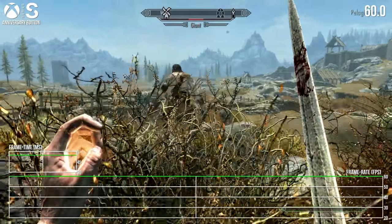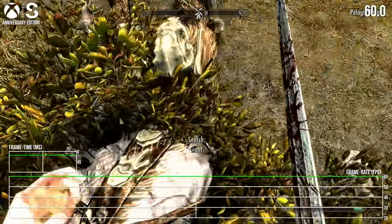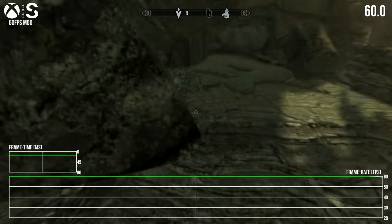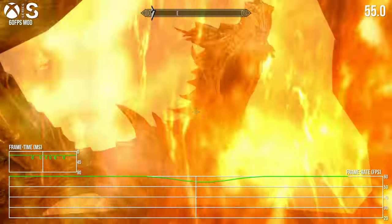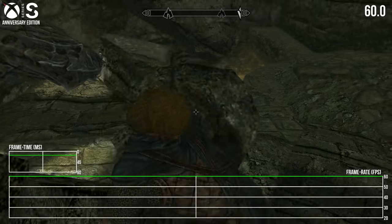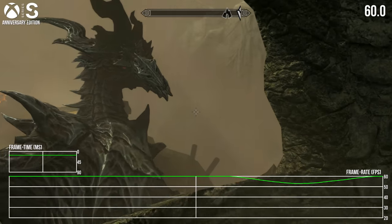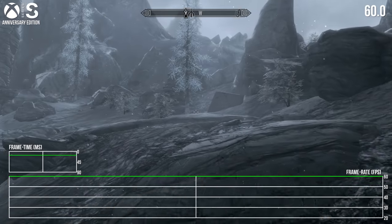Finally, Series S fares with its new dynamic 1440p setup. We're only seeing marginal improvements on the frame rate side — the older code with a 60fps mod in place dropped to the low 50s before facing the dragon head-on, and switching to the Anniversary update we're in the same ballpark. It still drops to the low 50s when really pushed, but the bulk of play runs perfectly on Series S.